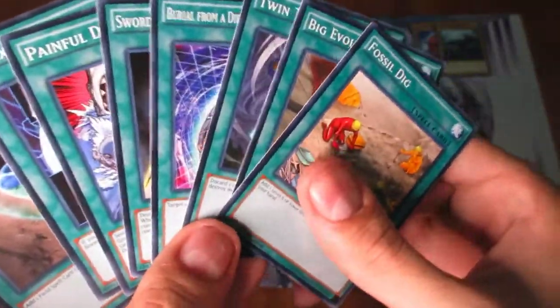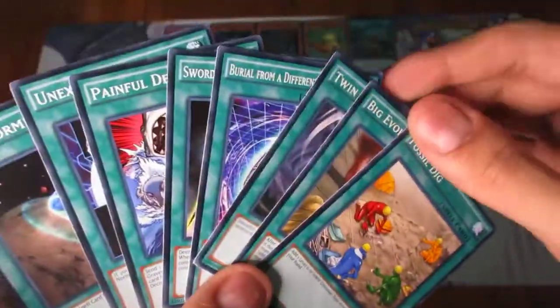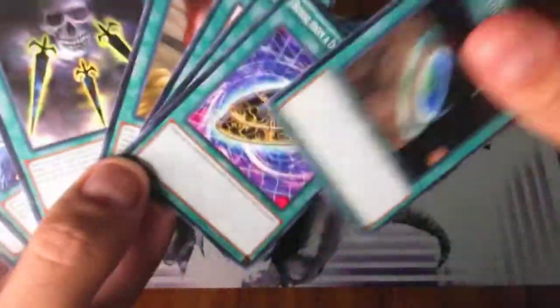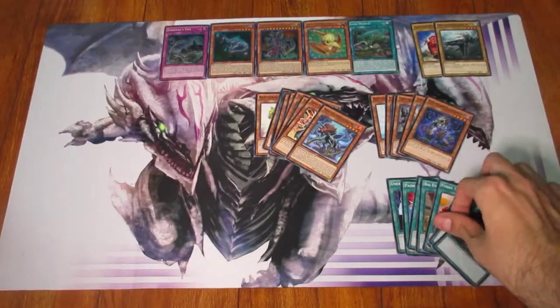The standout cards here would be Fossil Dig for Dinosaurs, Twin Twisters, Burial from a Different Dimension, and Terraforming as always — although you can get Terraforming so easily now, it's still cool that it's there.